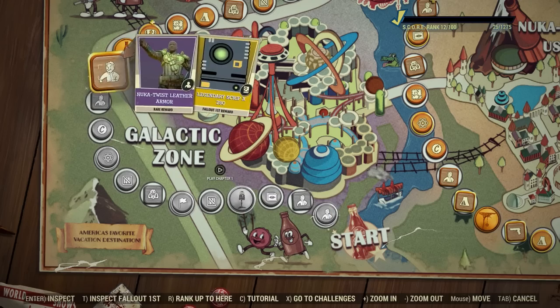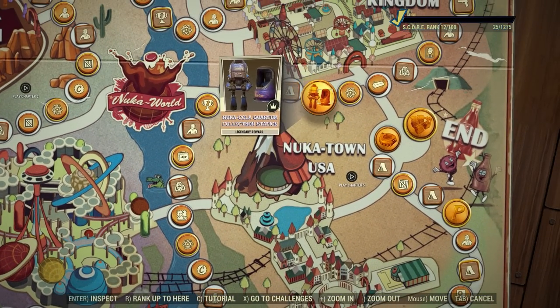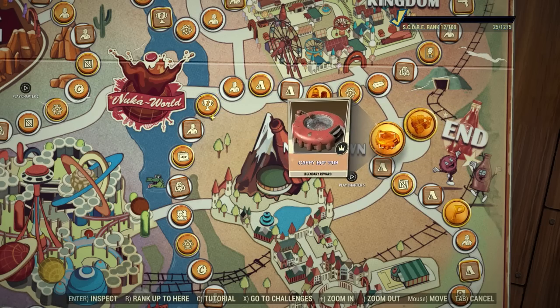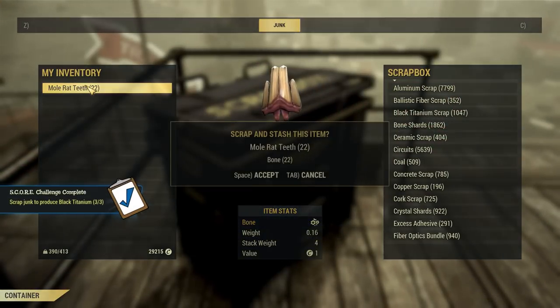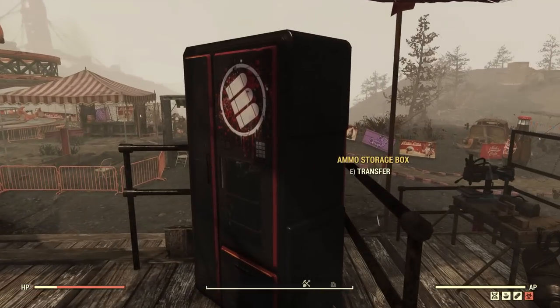There is also a new scoreboard with this update, and on here you have your normal scoreboard type rewards, but it is a solid season and there is a lot on here that I can't wait to unlock. Between this and the new event rewards, I find myself having a ton of motivation to hop on and complete challenges and events. Moving on though, we have two smaller things added with this update worth mentioning: the ammo box and free cam.